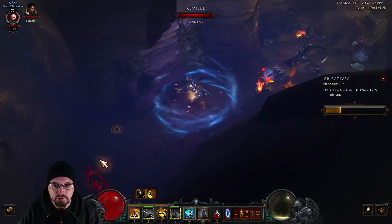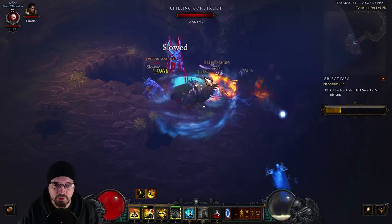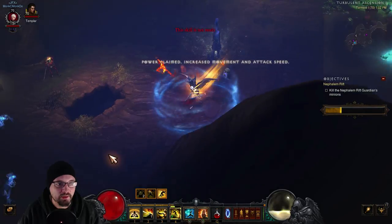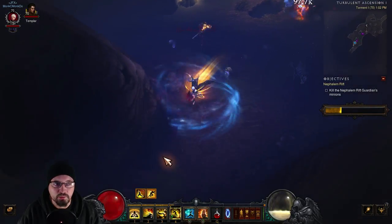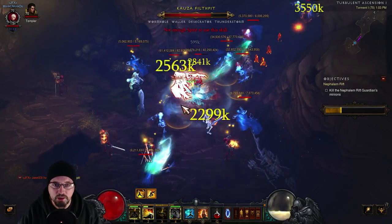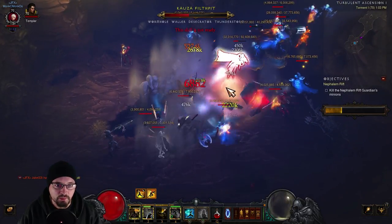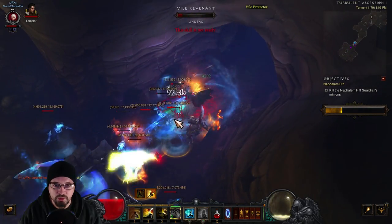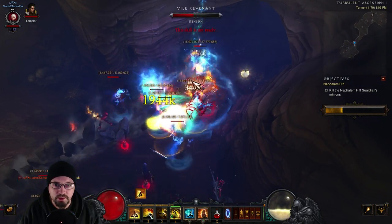Just alternate and put Exploding Palm on as many guys as possible. We've got a Speed Pylon — we're going to run through here and see if we can find something. Here's a Champion Pack with no Conduit, so we're just going to use all of our abilities, Blinding Flash and all that stuff, and just kind of show how much damage Sweeping Wind actually does.